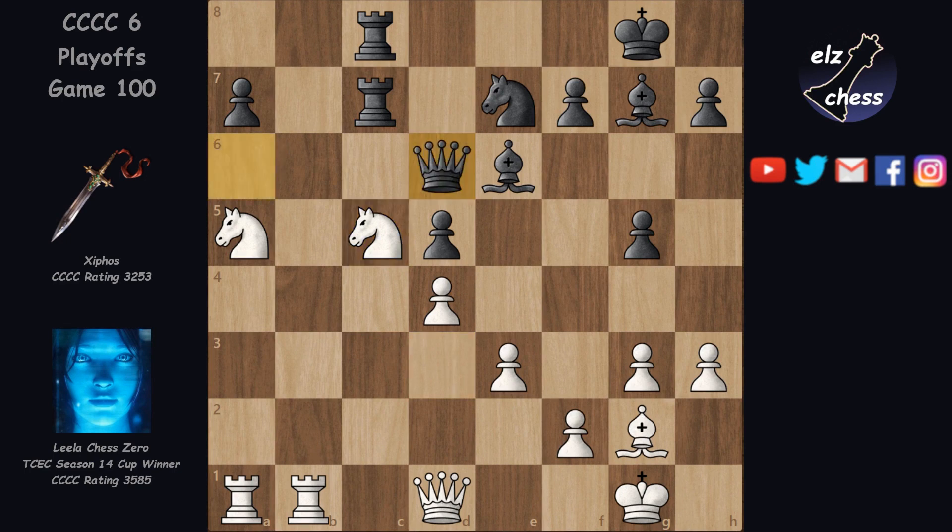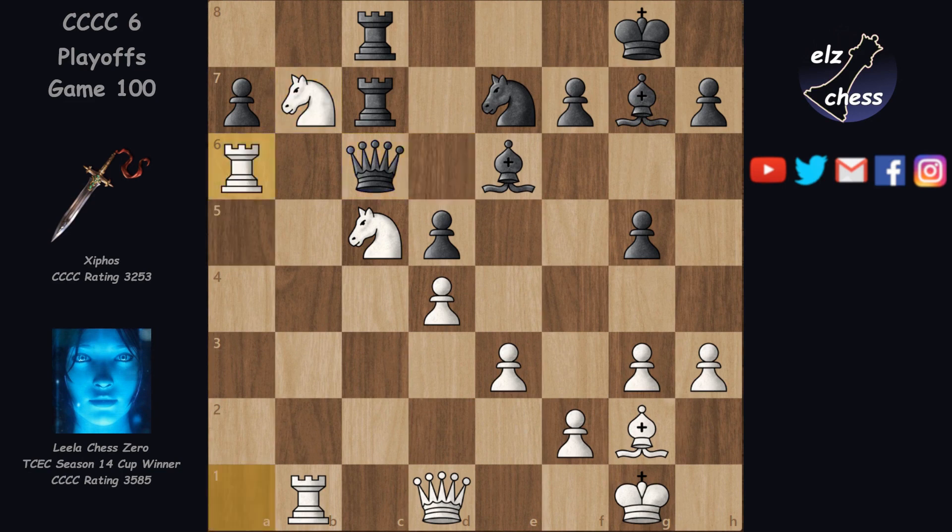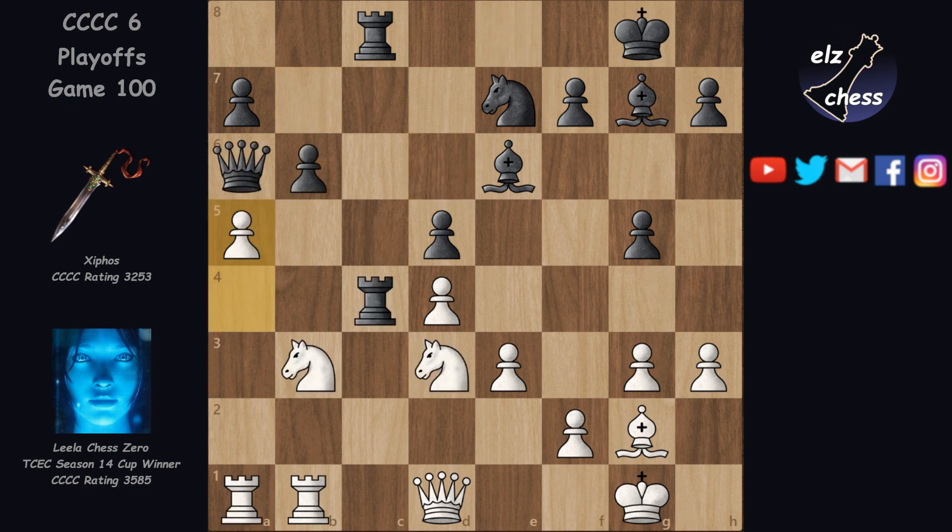Qd6 is also bad after Nb7, Qc6, Ra6, Qe8 and Nd6. So instead of taking, black would have to play b5, also giving up c5, and it's not a fun position to play at all — all these squares here are weak.